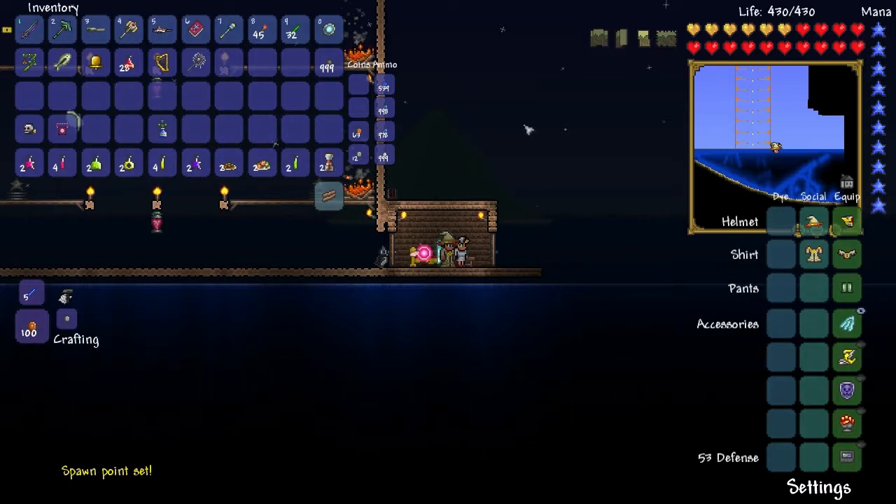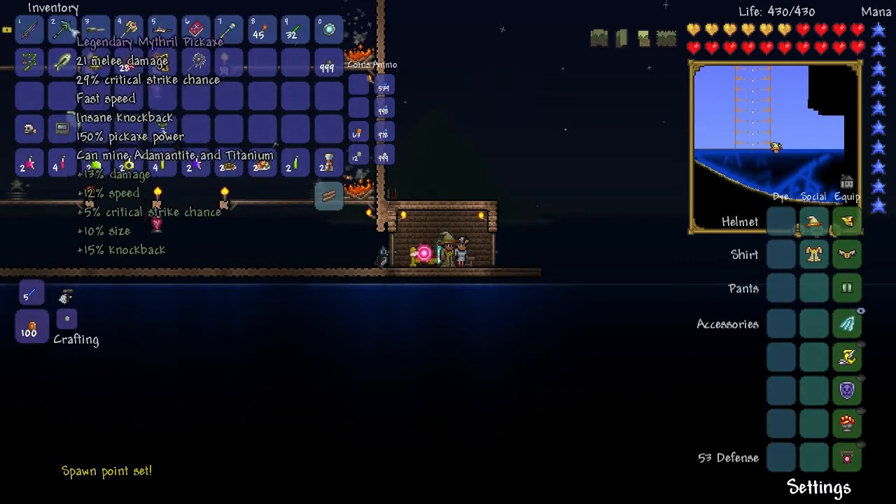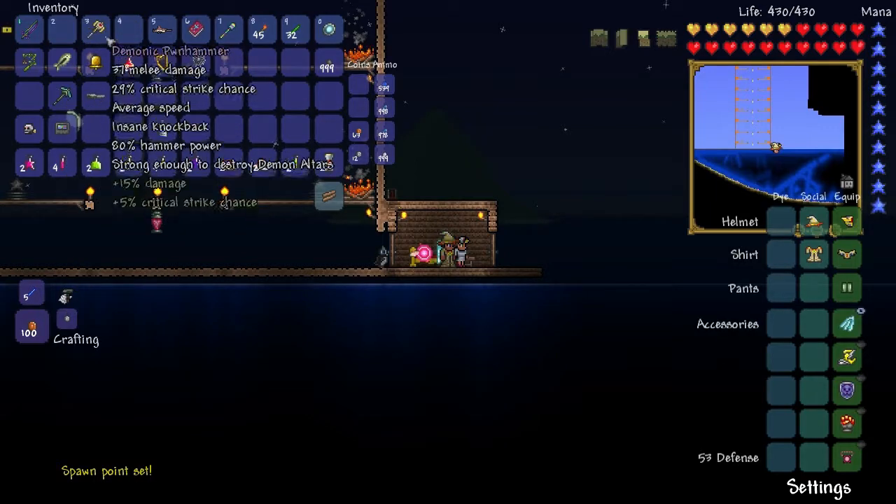I've made a few minor changes to the arena. I brought the nurse over here so that she will be there to heal us if we need it. I also added a door over there so no monsters can get in, and I added a timer connected to some star statues and heart statues, so that we can regen health as we fight Skeletron.